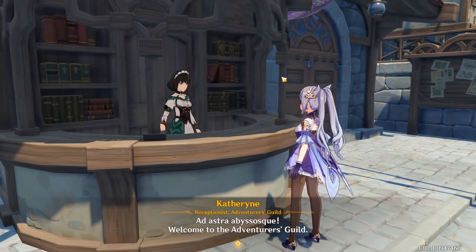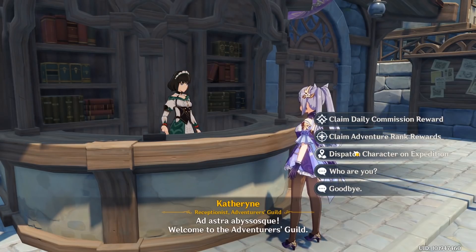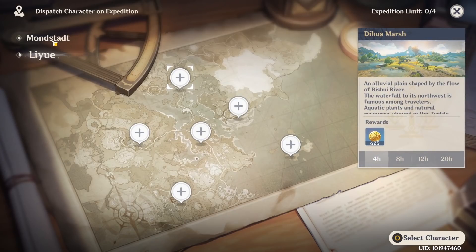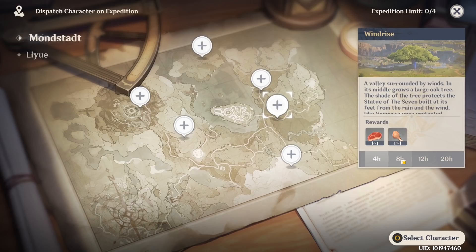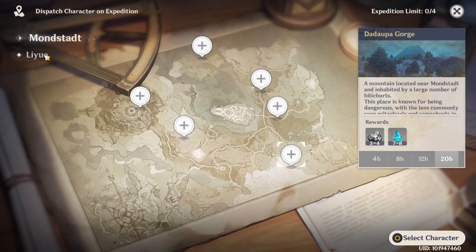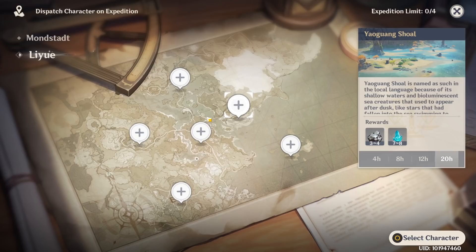Mistake number two is expeditions. Talk to Katherine in any region — Mondstadt or Liyue — and go to dispatch character on expedition. You can send characters out for four hours to get iron chunks and white iron chunks, or 20 hours to get crystal chunks. When you're about to go to sleep for eight hours, send characters out on expedition for free resources. Even characters you never use — send them on 20-hour expeditions 24/7. Don't forget before bed: send them out, wake up, claim your rewards.